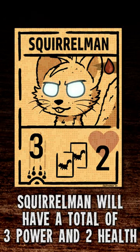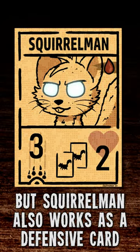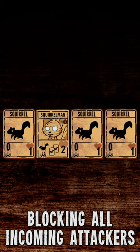If played on an empty board, Squirrel Man would have a max of three power and two health — the same as a wolf, but with one less sacrifice. Squirrel Man also works as a defensive card, blocking all incoming attackers.